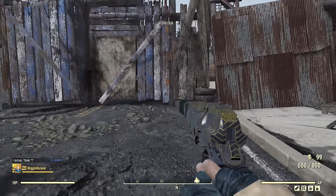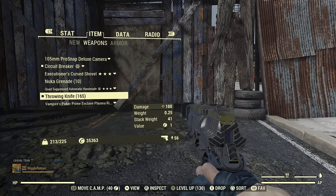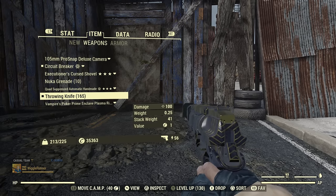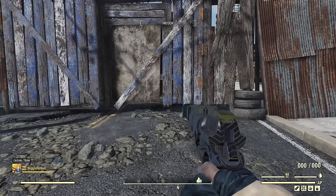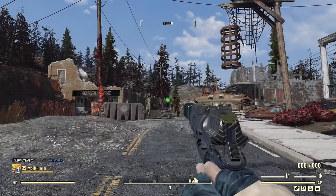One thing about throwing knives that is a little on the downside — you can see that stack weight: 41. So far I haven't found any perk that actually lowers the stack weight of throwing knives. I was hoping Ordnance Express would, but it does what it says — it only applies to grenades and mines. Weapon weight reduction armor would probably do it, but I don't have that. So yeah, that is a lot of extra carry weight.